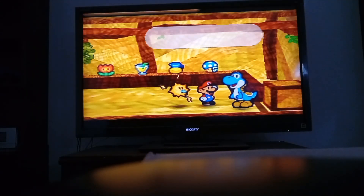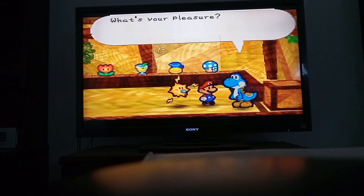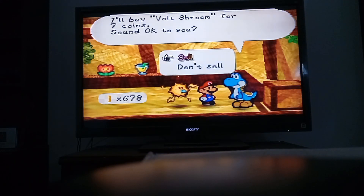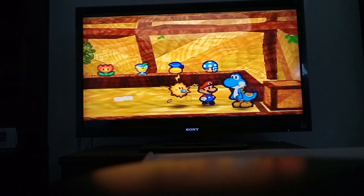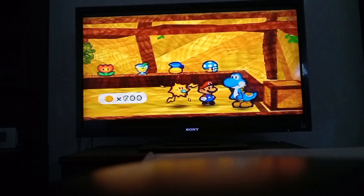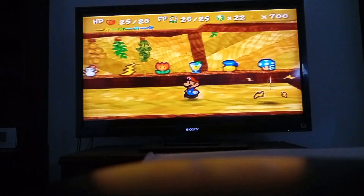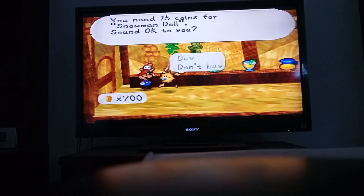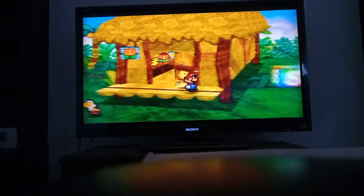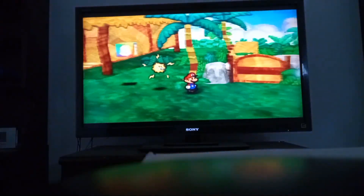I'm actually going to sell some stuff. I'm going to sell the Voltrum. I was going to sell the Stone Cap — fifteen coins. And I'm going to buy two Stone Man Dolls. They'll be for the boss, of course, when we get there.